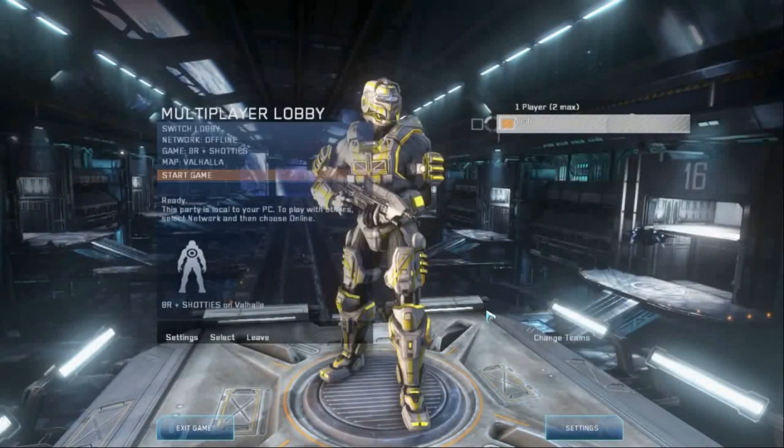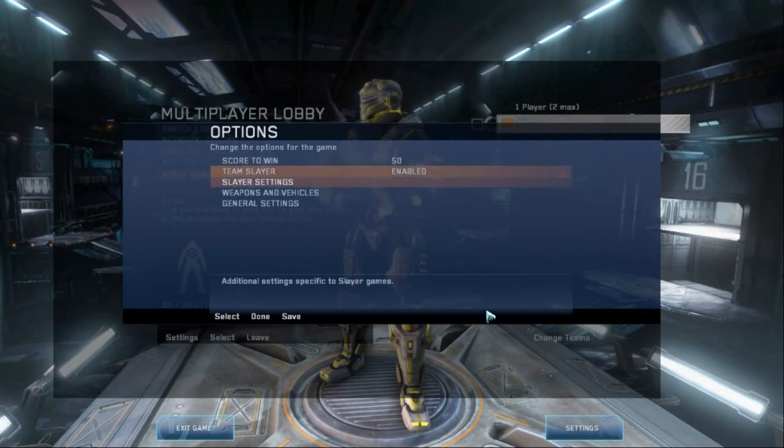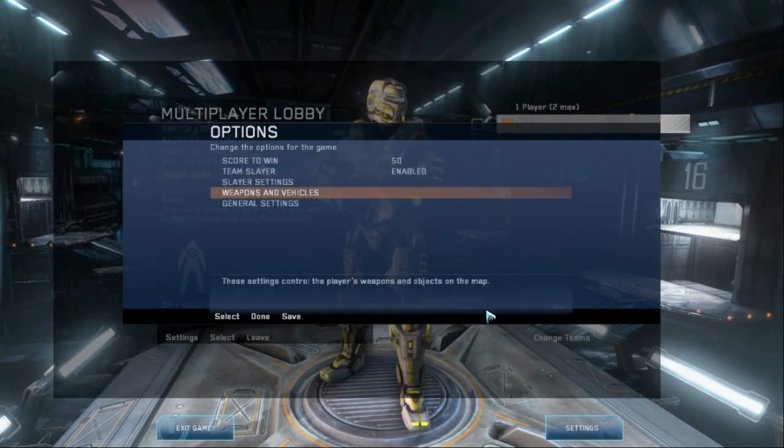To change the settings you just want to hit X on the keyboard. You can use your arrow keys to move through the settings, and then you use A to select an option and B to go back on the options.